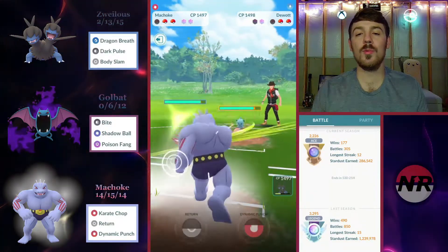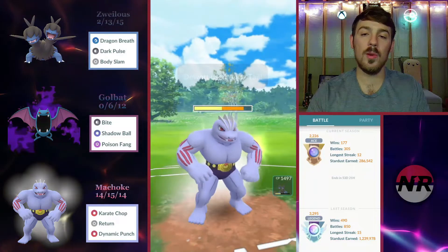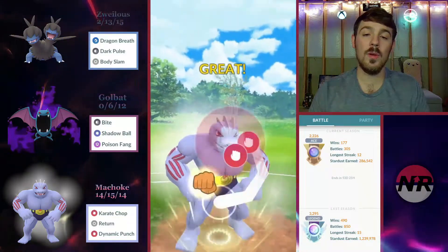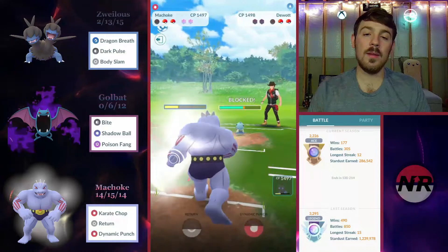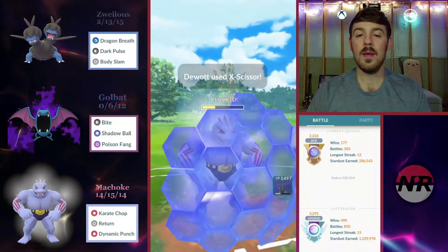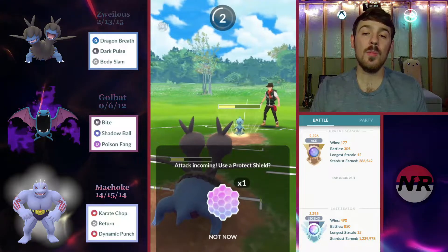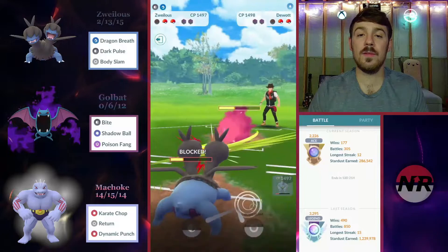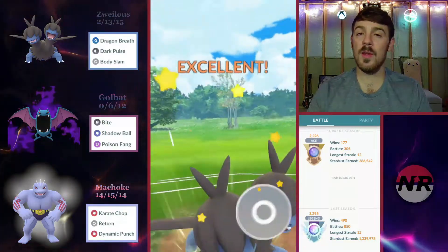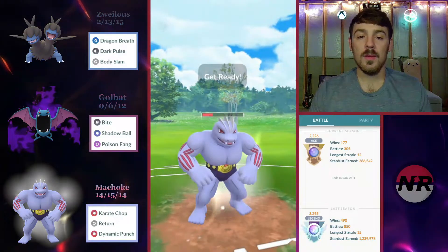We don't shield the first because we're resisting Fury Cutters, so we don't have to worry about being farmed down. But Zweilous doesn't like those Bug moves, so we throw our move. I realize I need a Fighting move to take out this Vigoroth, so I build up to Dynamic Punch, bank it, then switch into Zweilous to try to take it out with a Body Slam — giving up the shield for the X-Scissor. I just barely outpace to a Body Slam before the next X-Scissor. Machoke has Dynamic Punch loaded and easily wins CMP versus Vigoroth — good game.